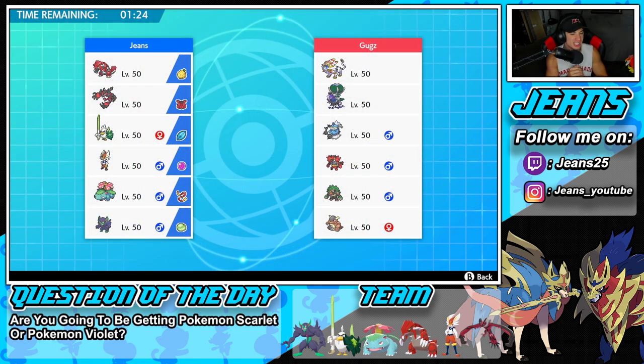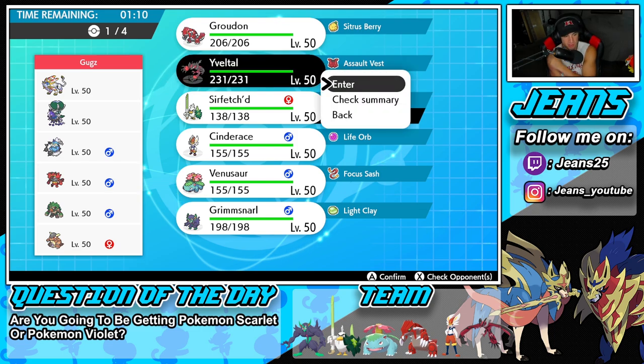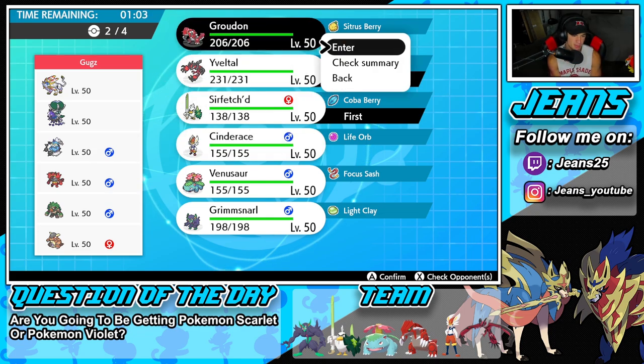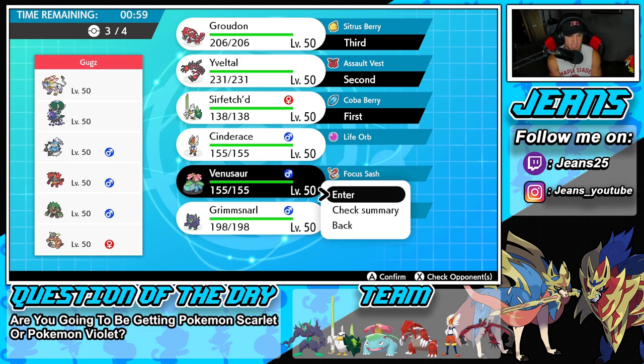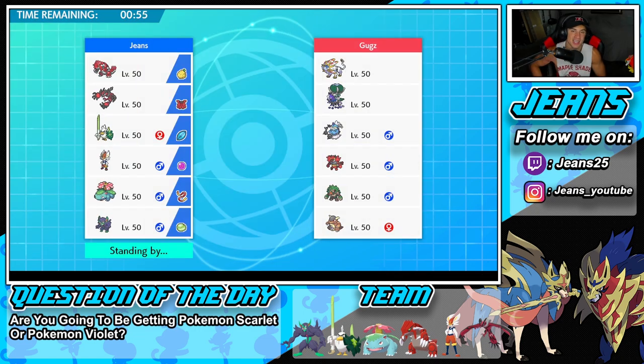Battle number one coming at you, and we're going up against a Solgaleo and Shadow Rider Calyrex team with Thundurus, Incineroar, Rillaboom, and Kangaskhan. So he has three Fake Out users. I've got to lead Sirfetch'd — probably alongside Yveltal, because Yveltal can't be affected by Intimidate and can do work against Solgaleo and Shadow Rider Calyrex. I think I'm going to bring Groudon and Venusaur in the back end — the Sun combo just works wonders.